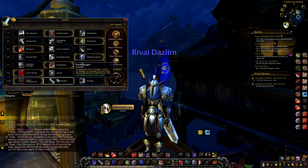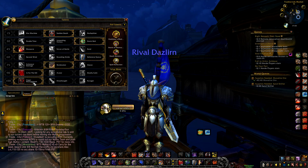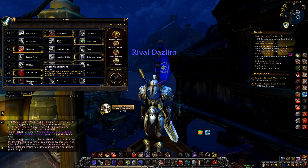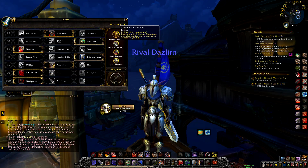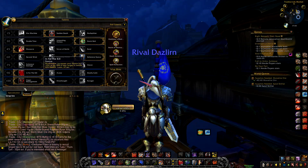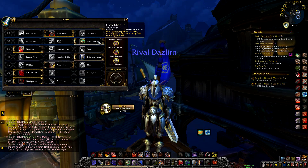Moving on to the sustained damage build: instead of Avatar we use In for the Kill, where Warbreaker increases your haste by 10% — or 20% if your target is below 20% health. For the last talent row, instead of Dreadnought we use Anger Management, which reduces the remaining cooldown on your Warbreaker and Bladestorm by one second for every 20 rage you spend. This synergizes with Storm of Destruction, which is why we swap out the other talent for this one. And that's the sustained damage build — everything else remains the same as what I explained before.